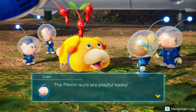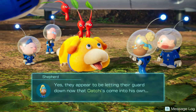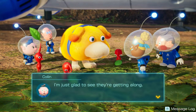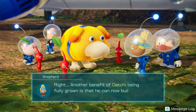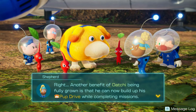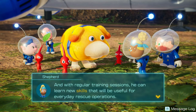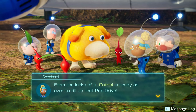The Pikmin sure are playful today. They appear to be letting their guard down now that Itachi's come into his own. Another benefit of Itachi being fully grown is that he can now build up his pup drive while completing missions. With regular training sessions he can learn new skills useful for everyday rescue operations.